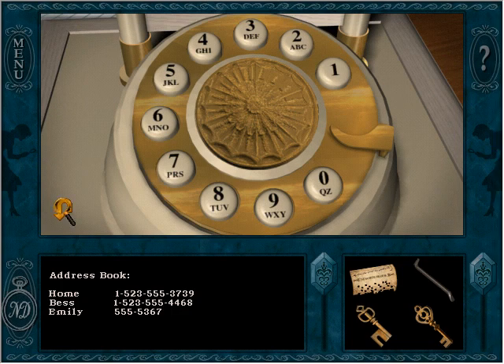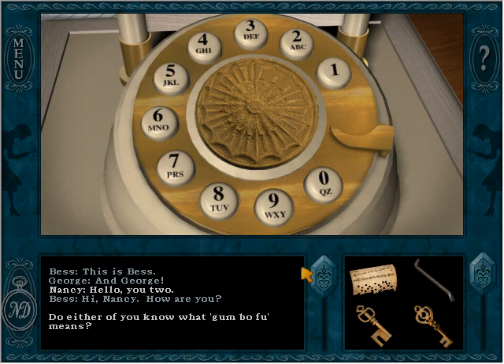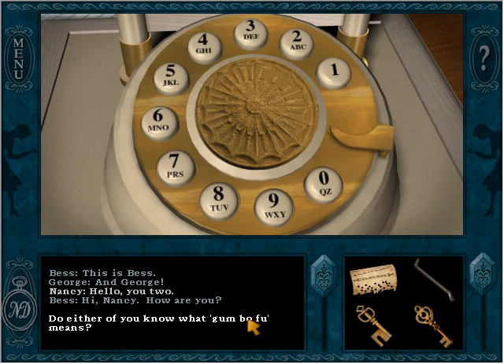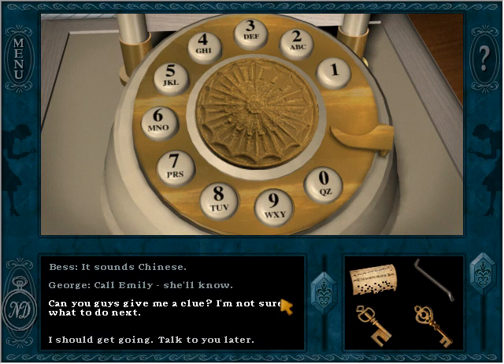Maybe Bess might know. I ask Bess and George: 'Do either of you know what gumbo foo means? It sounds Chinese.' They just say to call Emily — she'll know. So Emily is going to be the source we'll need, and she's probably going to have an answer for us next time.